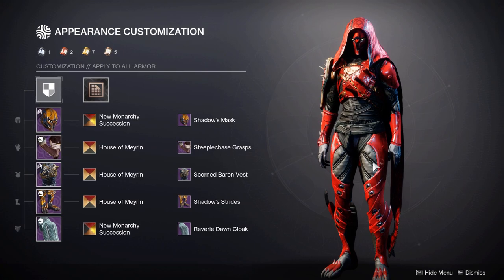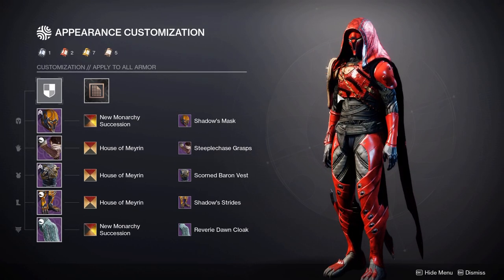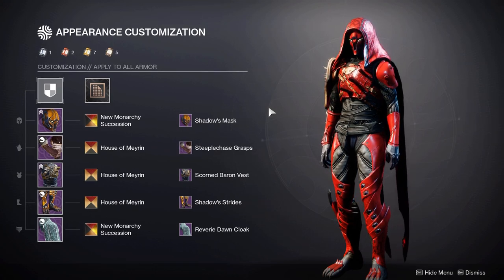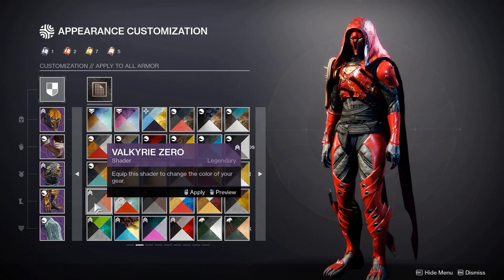That strap texture also matches quite well with these boots on the top part and also these arms here. Now the reason why you also want to be careful with shading is because depending on whether a piece is plated or cloth, the shader can change drastically. A great example of this is Valkyrie Zero.